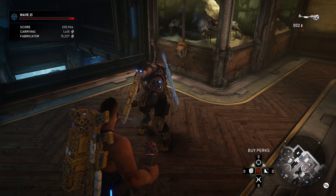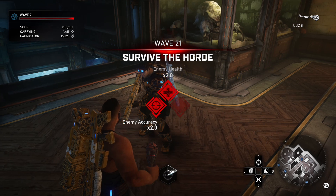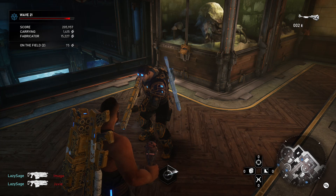Today I'm showing you the frag duplication glitch, where you can duplicate any type of frag — flash, shocks, frags. Any character that can hold multiple frags, like JD, Sarah, or Keegan, can use this.